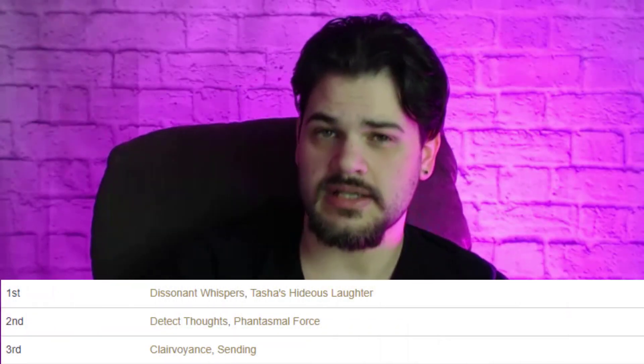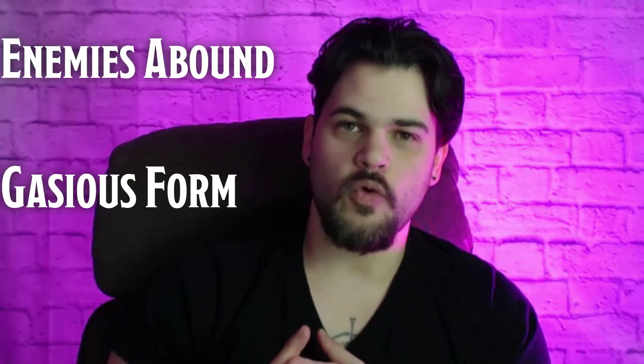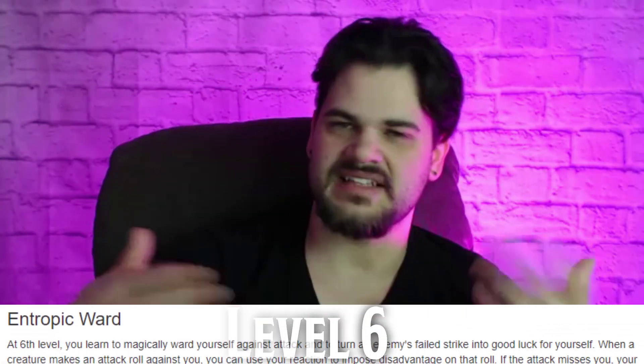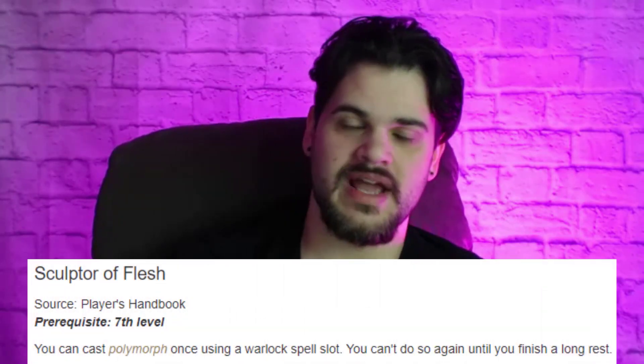At level five, welcome back Eldritch Mind — we missed you for those two levels. Great Old One gives us Clairvoyance and Sending at this level. I'm particularly excited for Clairvoyance — it does feel very witchy, and while Find Familiar covers some of what it gives us, not everything. Other spells I like at this level: Enemies Abound, Gaseous Form, and Fear.